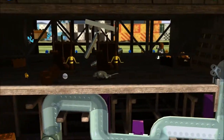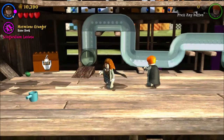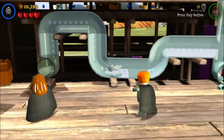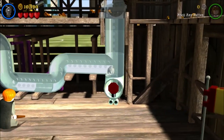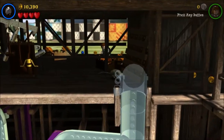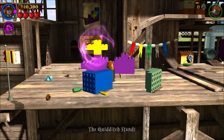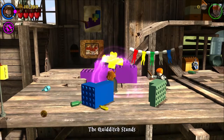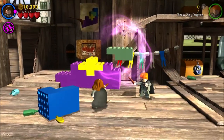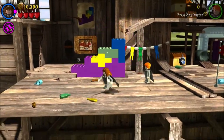We gotta get our Ravenclaw piece. Let's produce Scabbers again and this time hit the button. We need yellow first — come on, there we go. Then we go with green and blue, as the picture shows in the background. There we go.